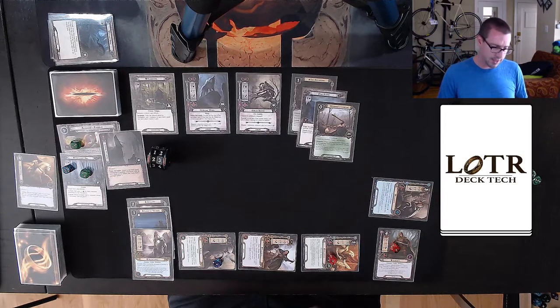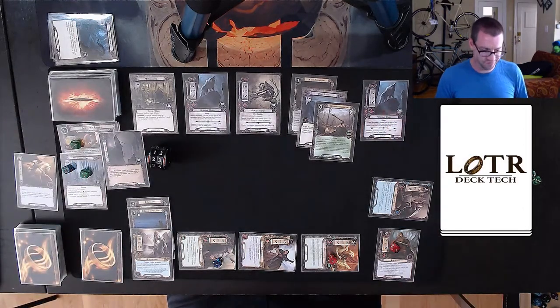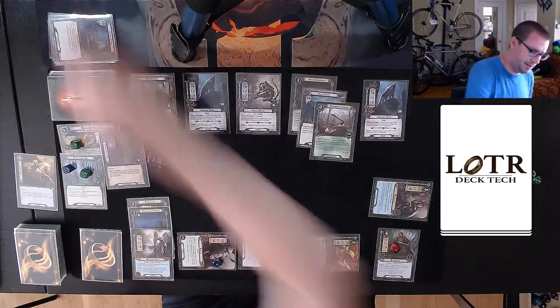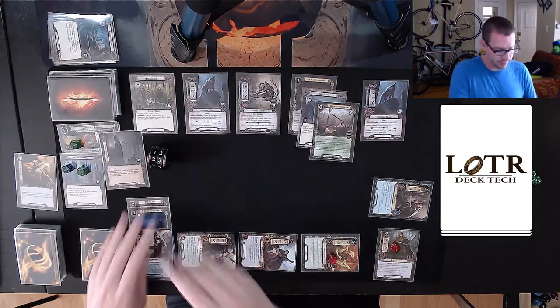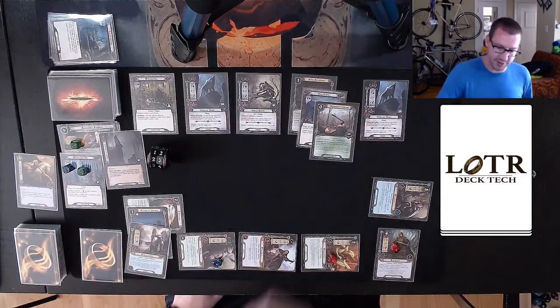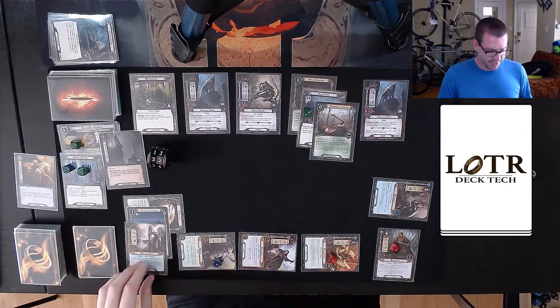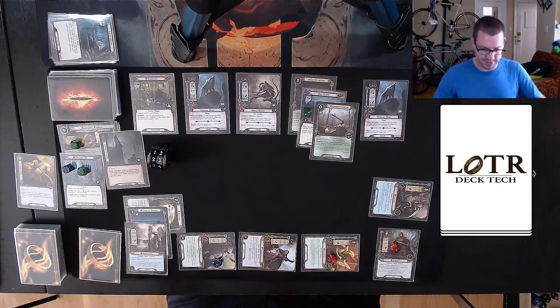I'm going to save Faramir right now — I don't need to clear this location immediately. So I have eight up against six, and I will reveal a Howling Warg. Kind of annoying but okay. I have to discard this card. My eight up against seven is one progress — that is fine with me. I'll use Asphaloth to put two on the Pine Slopes. I just realized I have to deal with two of these Wargs this turn, which is maybe not so great, but let's find out.